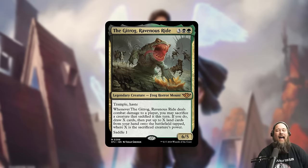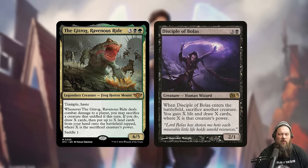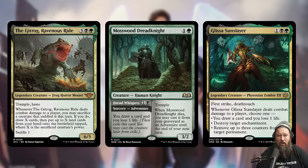This card is really strong. A five mana 6/5 Trample Haste is already pretty efficient, and then you're getting this Disciple of Bolas effect where you sacrifice something that's maybe not that important, draw a bunch of cards, and put a bunch of lands into play tapped. You don't even need to build around it that much — we already have a tier Golgari list in Standard playing Mosswood Dreadknight and Glissa. The Gitrog seems like an easy inclusion. You can use your Mosswood Dreadknight to saddle up Gitrog, get in, sac it, draw three cards, put some lands into play, and then just cast it again from your graveyard as an adventure.